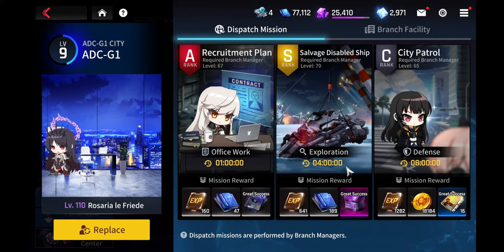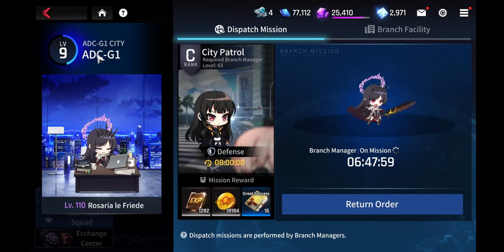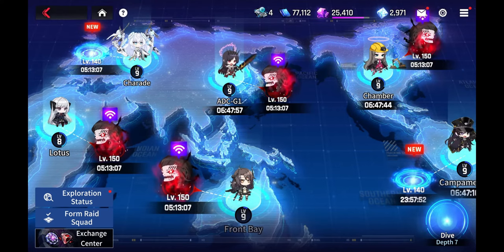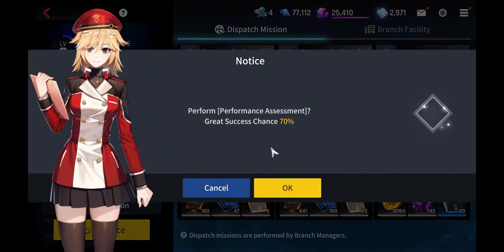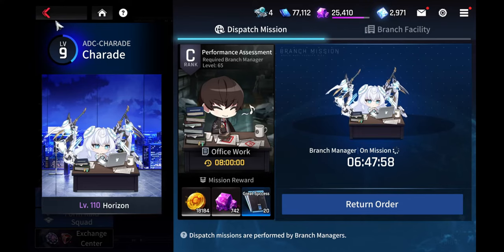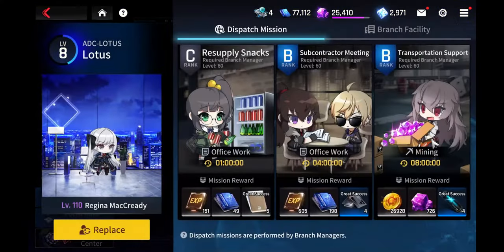Some world map missions are nice for ships, and others help with skill materials for your units. It's completely up to you — choose what your account needs and have your managers do these missions for you.